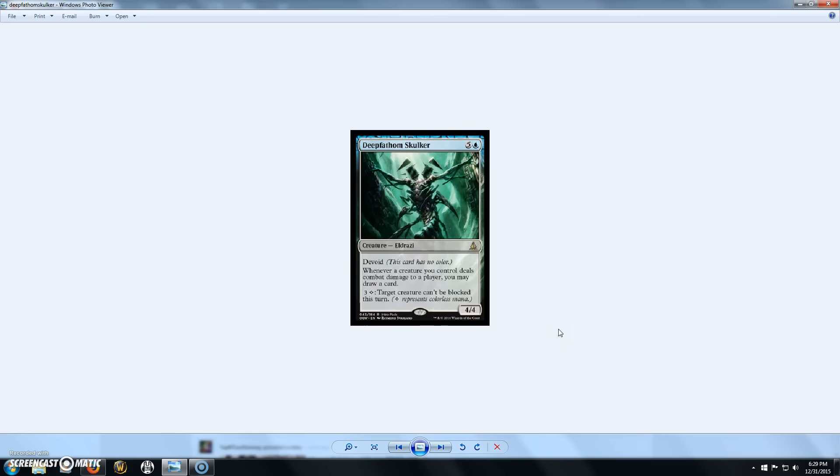Next we have Deep-Sea Skulker, a 6-cost 4/4 Eldrazi with Devoid. Whenever a creature you control deals combat damage to a player, you may draw a card. And you can pay 3 and a colorless to make target creature unable to be blocked this turn. Pretty nice abilities on a decently costed creature. A 4/4 for 6 isn't bad, but the fact that any of your creatures hitting a player draws you a card is really nice. And you can basically make something unblockable for 4 mana, so this guy gets my thumbs up — he can get your big fatties in, deal damage, and draw you a card.